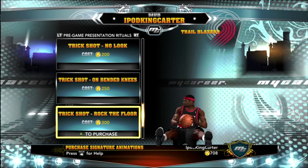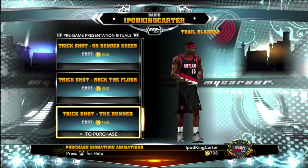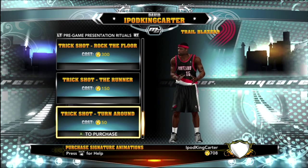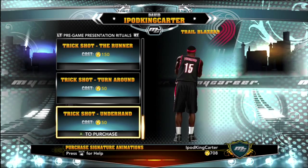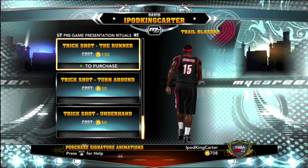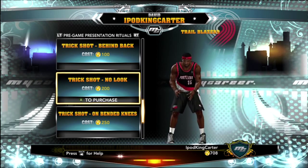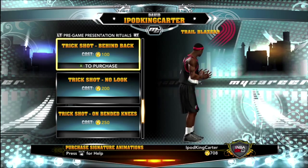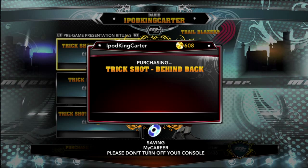For pregame presentation rituals I had to go down the line and figure out what I wanted, because I only got 700 VC left — I gotta pick wisely. I'm going through all the joints now. Check that trick — running around, remember when LeBron James used to do stuff like that? That's hot. I'm most likely going to get a trick shot just because it's a pregame presentation ritual. Now check out this no-look one — nah, I ain't really like that one too much.